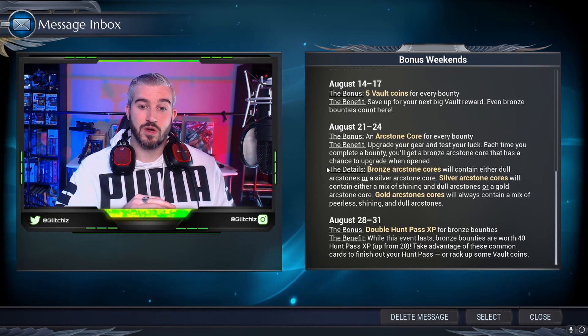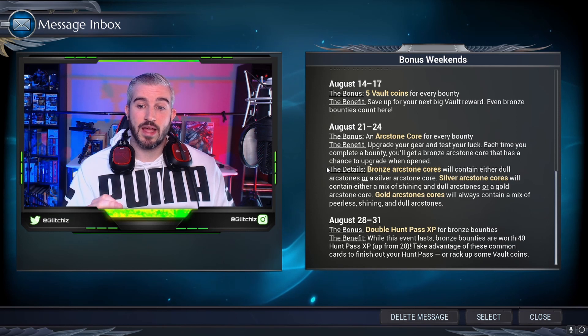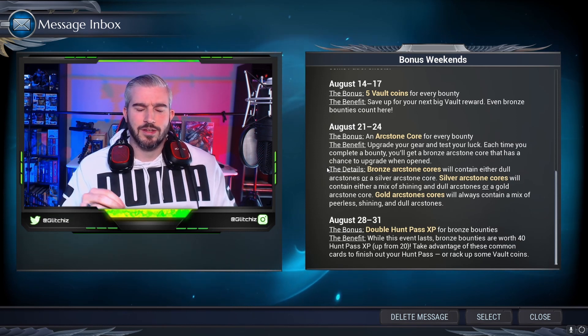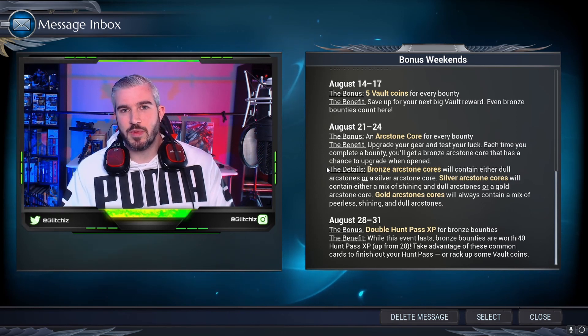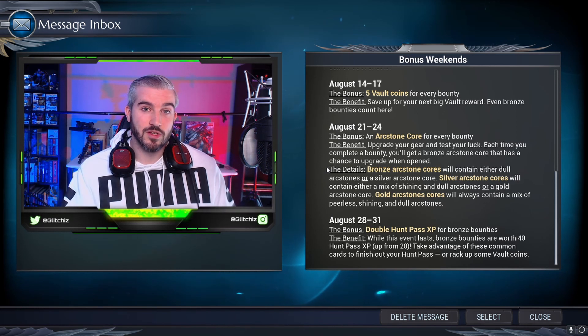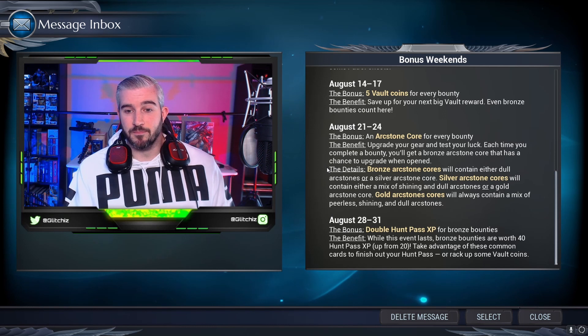Lastly, from the final weekend in August, the 28th to the 31st, we'll be getting double Hunt Pass XP from all bronze bounties. Normally those small starter bronze bounties only give you 20 XP, but they'll be giving 40 now, so even the low-level ones will help you rank up your pass much more quickly.